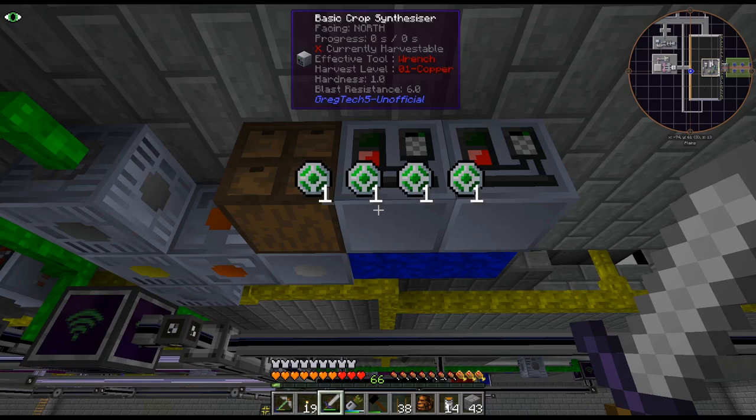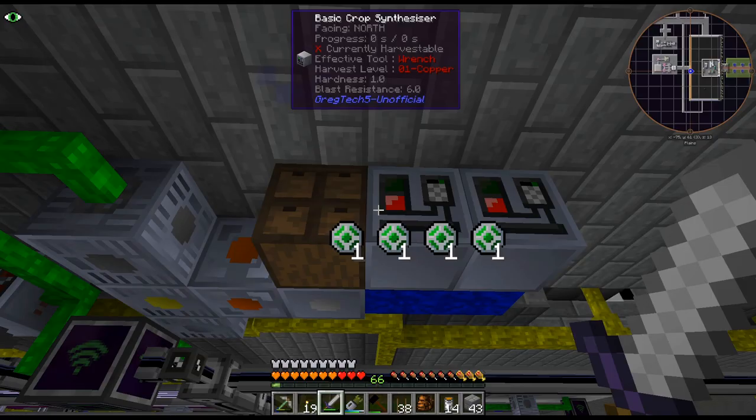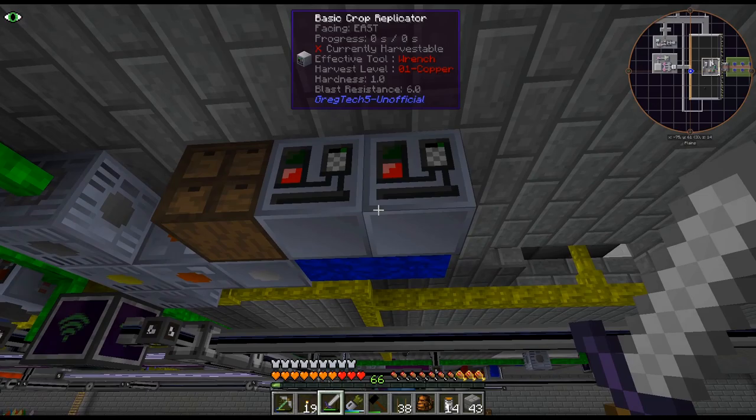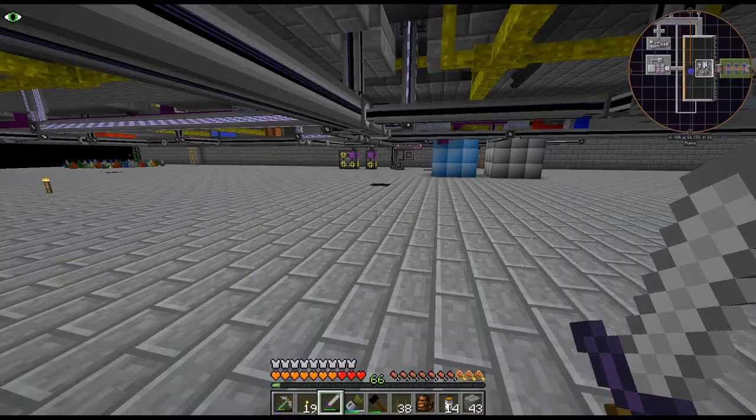Also, when you're making the seeds, they don't stack — that's why I have this drawer right next to it, so I could let them run. Because it was a bit annoying — it would stop working when you had one seed in there. So yeah, I am pretty happy with that. That we finally got that up, because I'm sure there's going to be other crops.